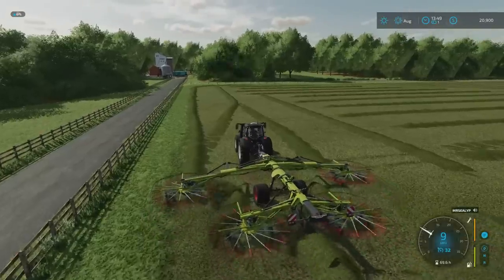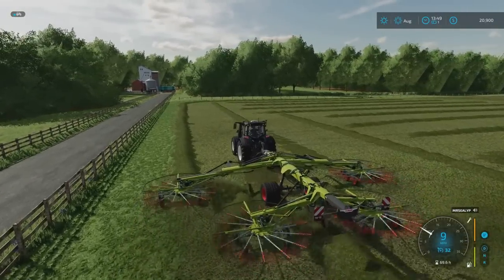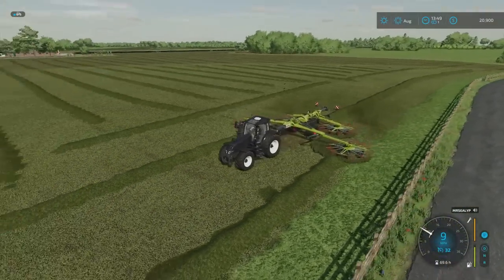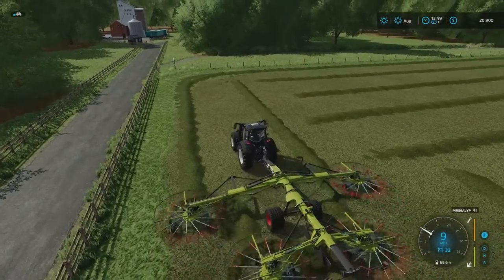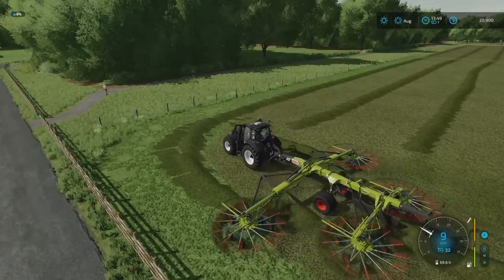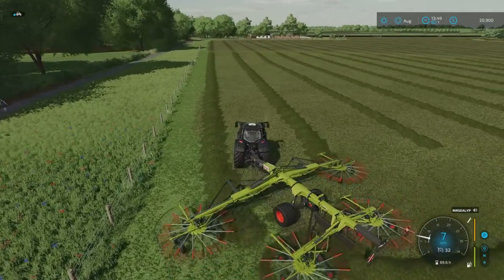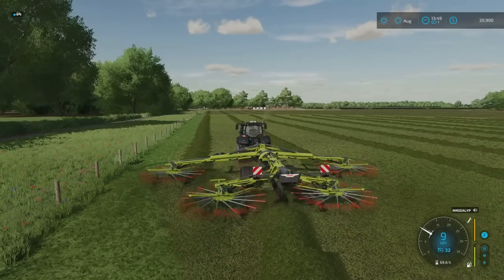Whichever way you prefer - you could do more passes with the windrower or with the baler, it's entirely up to you. What I'm trying to do is just make sure the windrow is inside the field edge. Going back the other way with the windrower should pick up the bits it wouldn't let me get going the first direction.